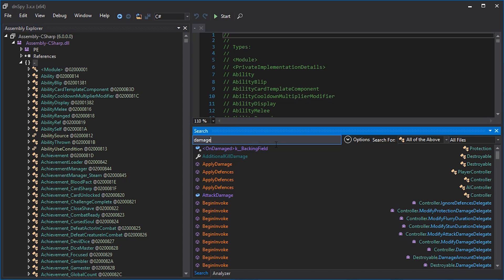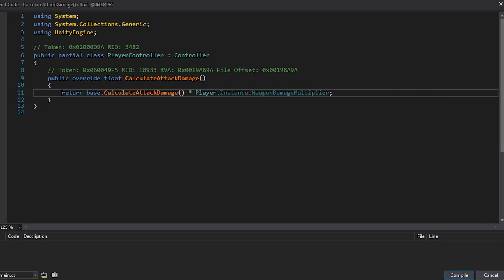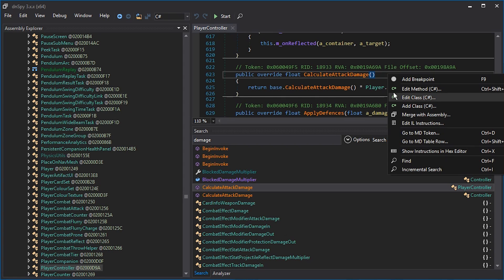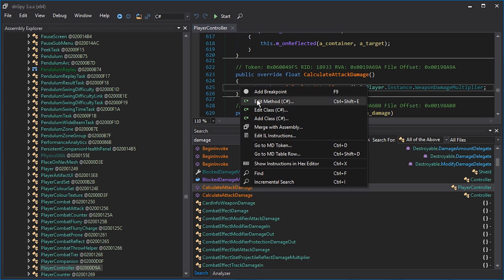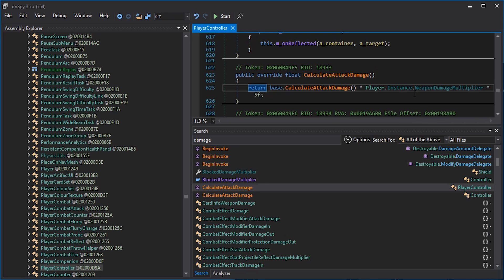Find 'CalculateAttackDamage' in PlayerController. Click inside the curly brackets, right-click and press Edit Method — do not press Edit Class. Make sure you are inside CalculateAttackDamage inside the PlayerController class. In there you get the return statement: 'return base.CalculateAttackDamage() * PlayerInstance.WeaponDamageMultiplier'. Just add '* 10f' before the semicolon — this will enhance your damage by 10. Actually, let's do 5 — that is still overpowered but a bit more challenging.